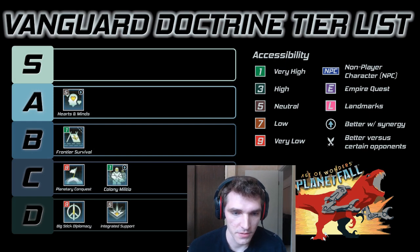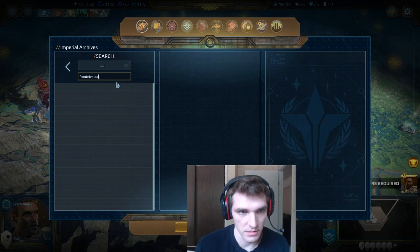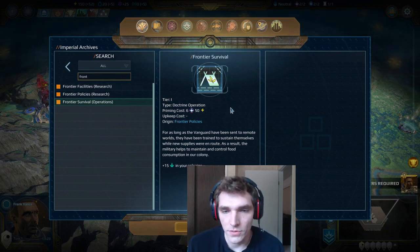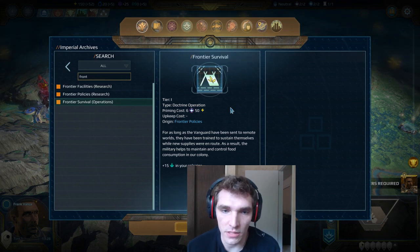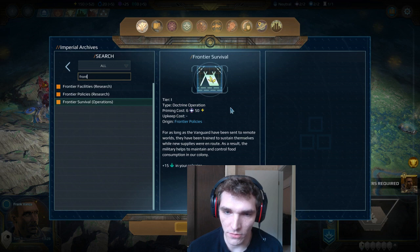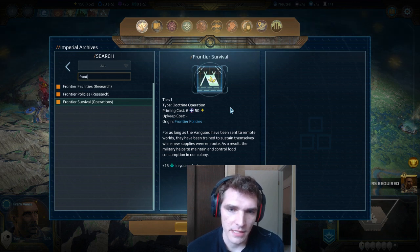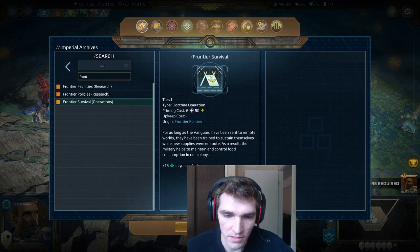Next is Frontier Survival. This gives extra food in all of your colonies — it doesn't need to go on a colony that already has food income. Extra food means you grow a lot quicker, giving you more workers and more sectors. Having extra food growth is pretty valuable in the early game but much less valuable in the late game, since each new pop requires exponentially more food. It's okay — definitely not as good as Hearts and Minds, but still competitive with some other options due to the economic bonuses.